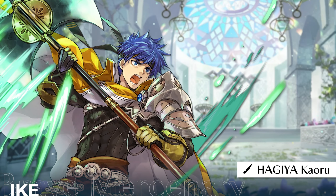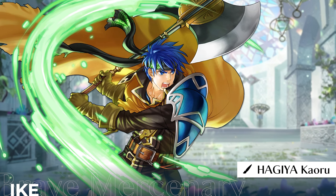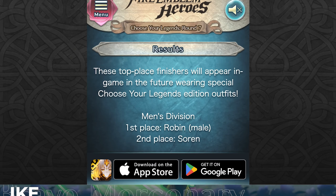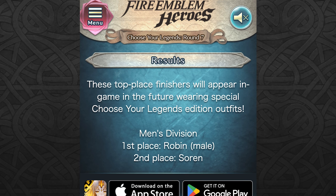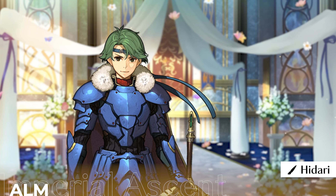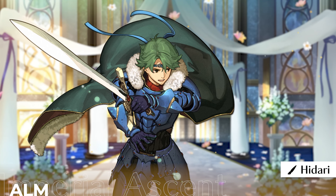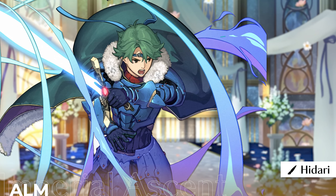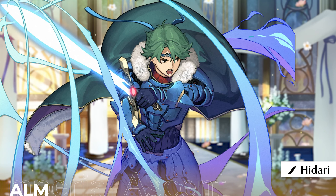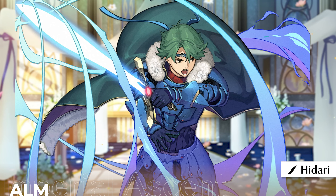It's so wild to me that Intelligent Systems chose to give resplendent skins to the winners of Choose Your Legends, since their outfits usually carry significance and when they advertise the event, the main thing mentioned is the character wearing special outfits. Anyway, some of my favorite CYL arts are Brave Alm — I'm a big fan of the attack art as we get a view of him from above. It's another perspective we don't usually see in the game. I also like how in his special art, the red jewel of his Draco Falchion glows alongside the blade.